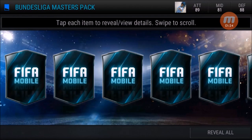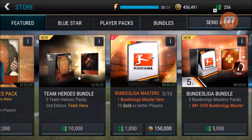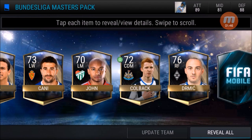Our third pack — I'm gonna open all in one. Boom! So we got a token and a bunch of gold players, no problem guys. Fourth pack — let's see what we got, starting from the left: Yara, Kenny, Korn, Kullback, Timurk, Elmer...